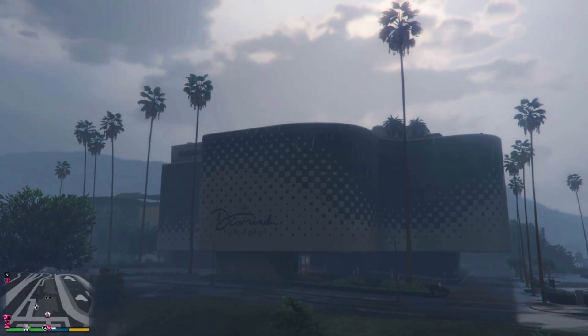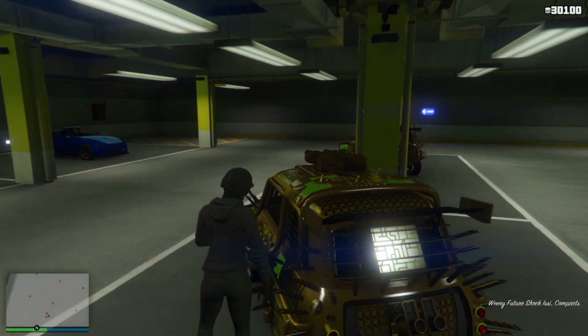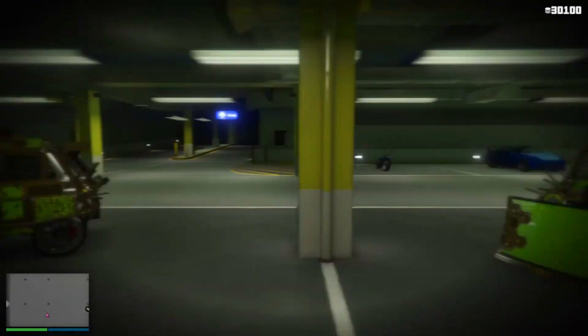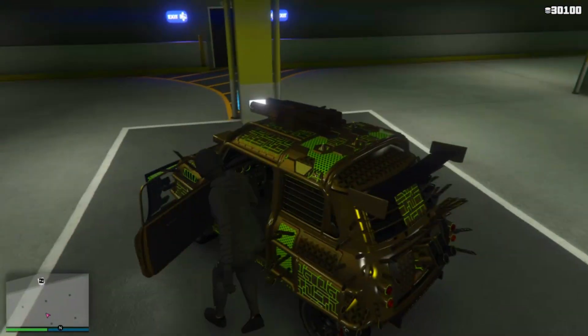To rinse and repeat, just call that bike out again and run through all the steps again. As you can see, the car has been duplicated — I haven't trimmed the video, so this is the full uncut process.